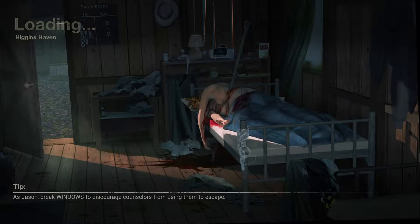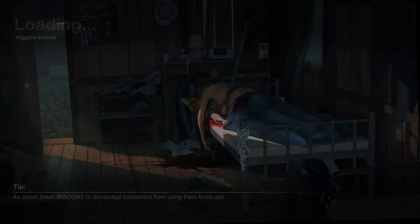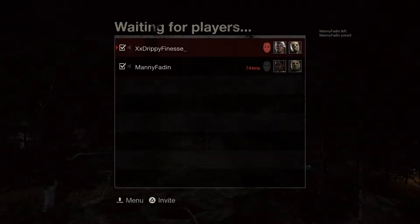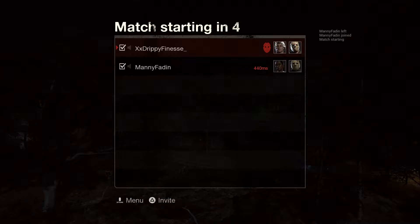Yo, it's your boy back at it again, Ricky Y, mate in the clutch. For today's video we're gonna be looking at the Higgins Haven glitch, and you already know, make sure you subscribe. Higgins Haven glitch with my friend Ali. So here we go.